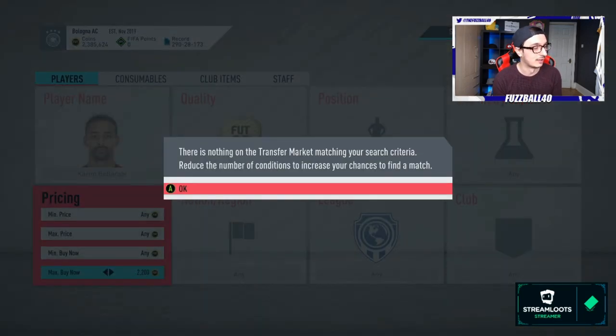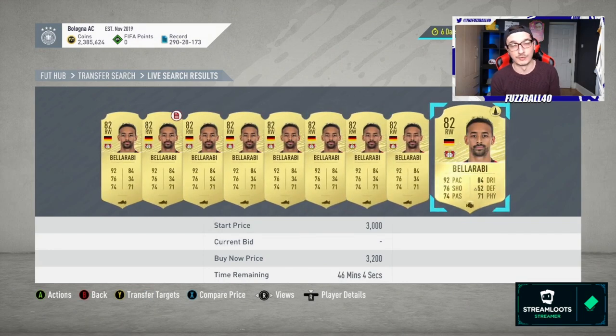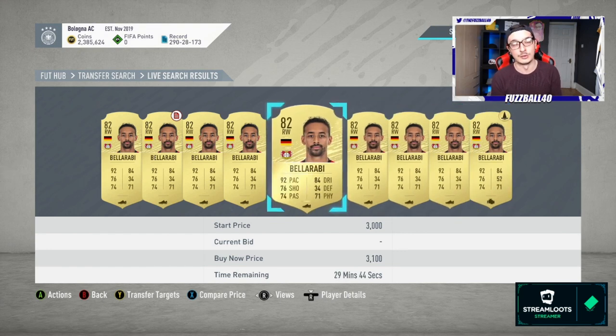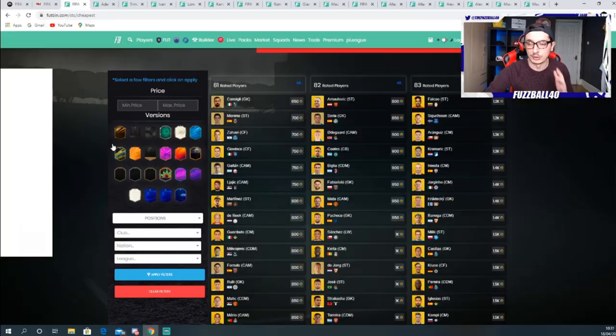Rares are always a good play — if you can get rare ones. Belliarbi for example always motors; anytime there's a decent SBC he probably spiked because of yesterday. I've seen him get as high as 7 or 8K. I wouldn't advise buying him at 3,200 right now — I think you can buy him cheaper later in the week. But he always motors: he's 82-rated, he's Bundesliga, he's German — he fits all the criteria for an SBC. Is 600 coins a card on a Bundesliga winger or Spanish league winger a massive risk? Not really.